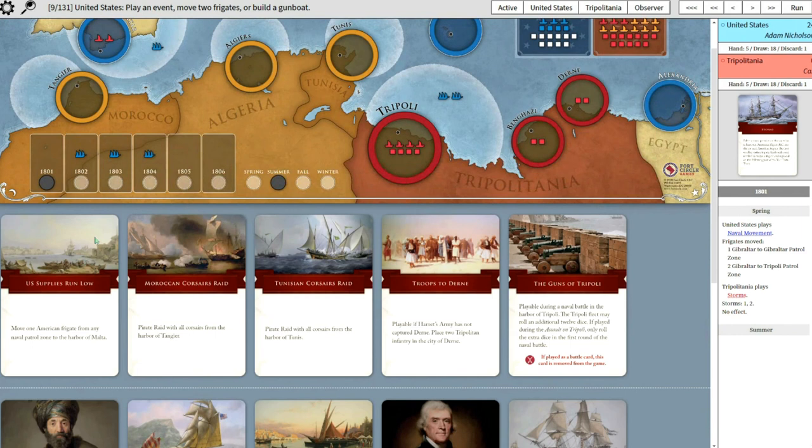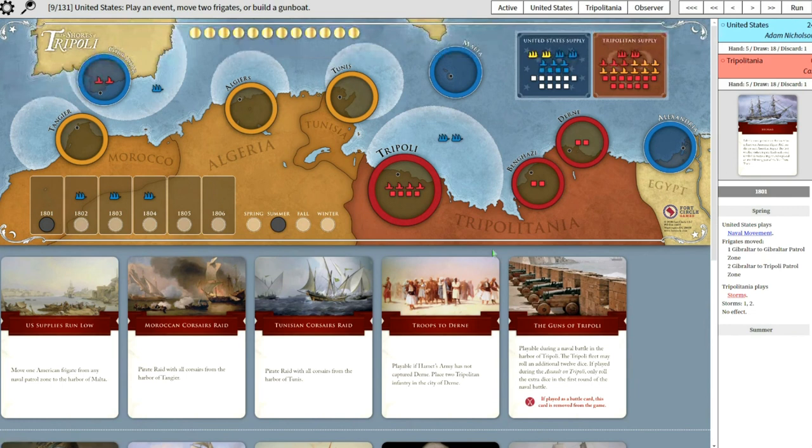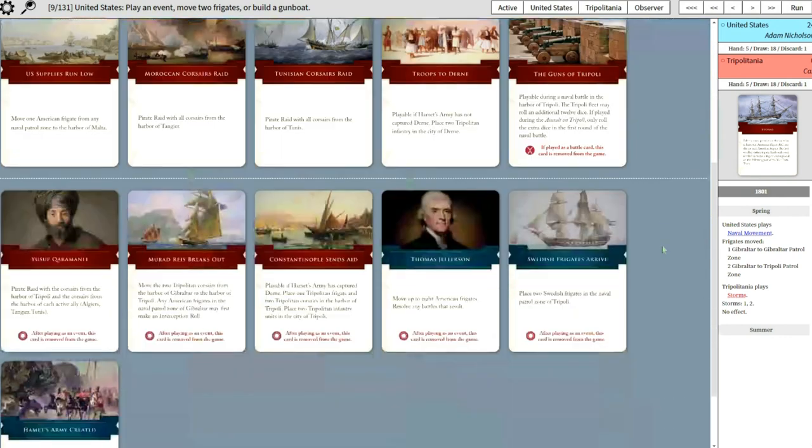I do have this one where I can move the frigate out of the patrol zone. Yeah, that one's really annoying because you can free up Gibraltar or just weaken the patrol zone around Tripoli, which is what I like to use it for. And they can move it back, but it costs them a turn. So if they weren't planning on moving their ship, it's a good one.